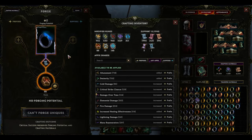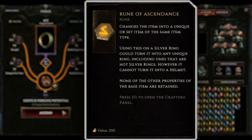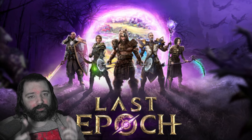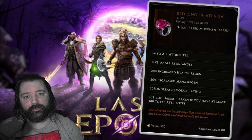I used 100 Runes of Ascendance in the name of science, fun, and greed. Runes of Ascendance via the forge panel will transform an item into a unique or set item of the same type. In this video we're using rings, and crossing our fingers for the one ring that still eludes our collection, the Red Ring of Atlaria.